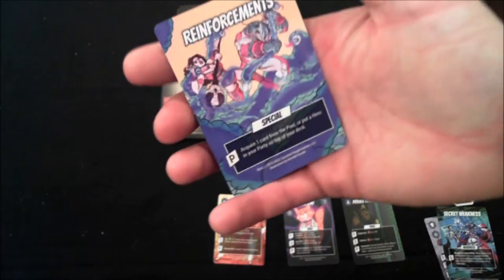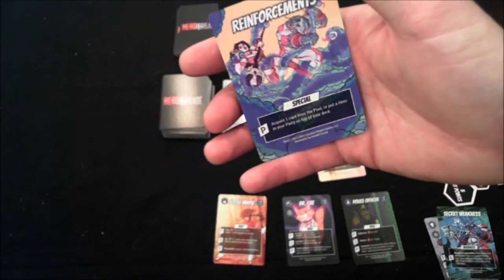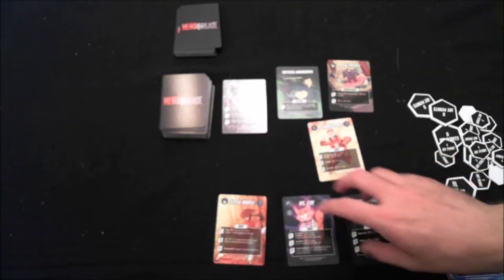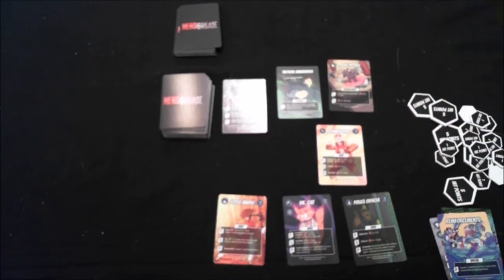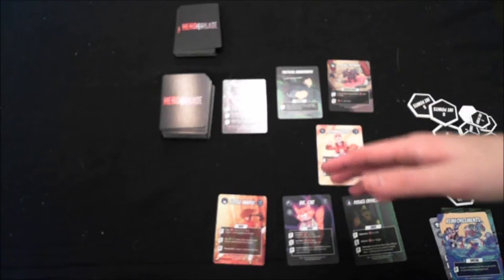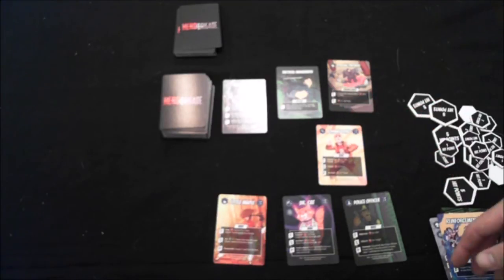Both the hero deck and the middle deck have two special reinforcement cards, which let you acquire a card from the top of the deck or put a hero in your party on top of your deck. Also worth noting: you can only have three in your support row and two in your front row. Each deck has doubles or even triples of some heroes and villains thanks to Kickstarter stretch goals, but you can still only have one of a particular hero or villain in play at a time — similar to how Magic handles legends or planeswalkers.